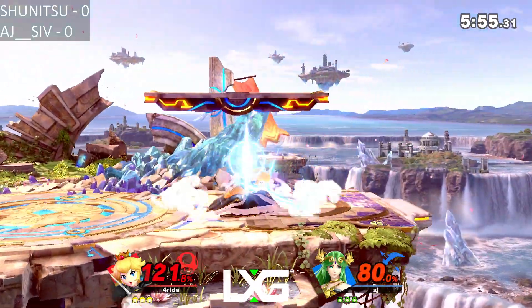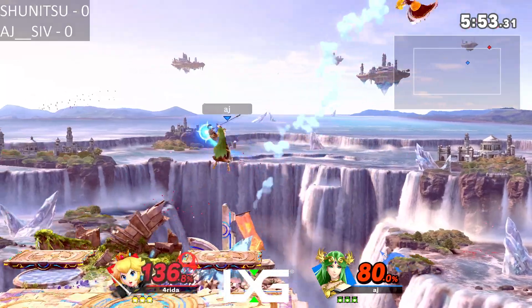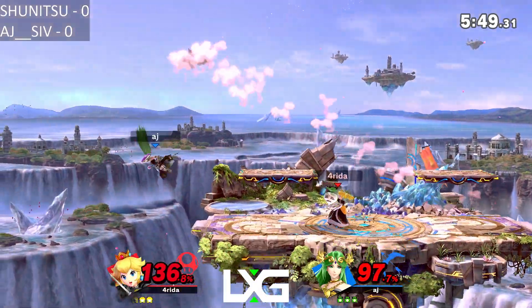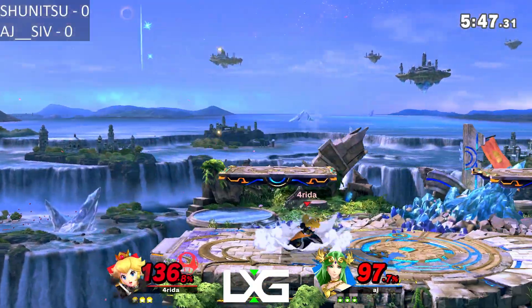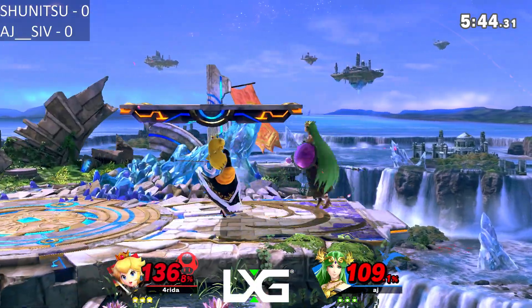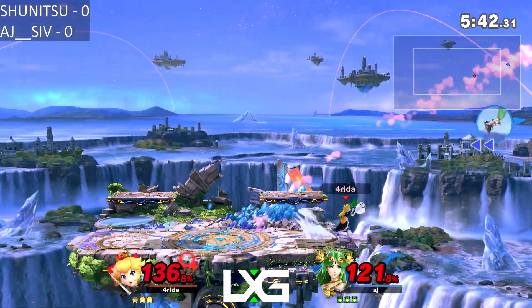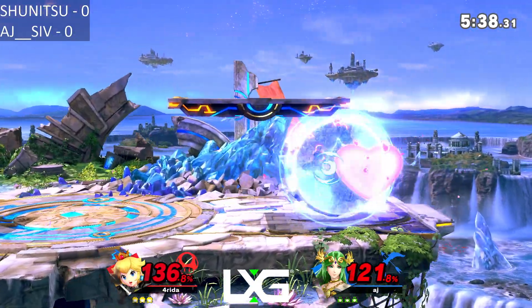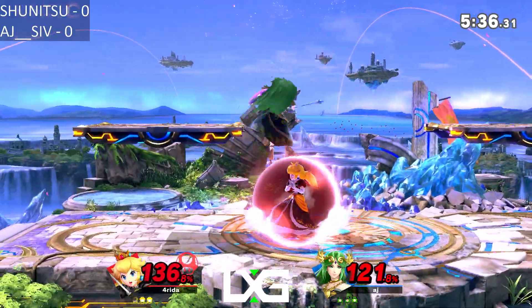Shunitsu is still doing a fair amount of damage right now. AJ hits an action tie, gets him off stage again. Shunitsu gets center stage, pulls out a stitch — that could have been a dangerous thing right there. It would have been really good had he not wasted it. Good side B from Shunitsu still keeping him at ledge, not letting him get center stage.